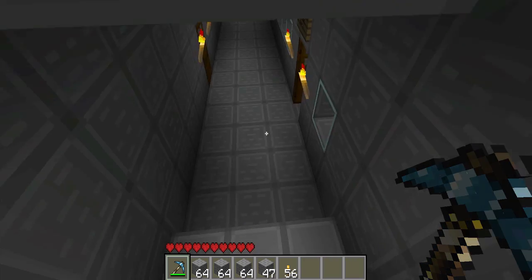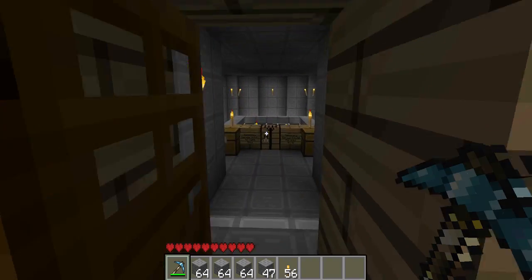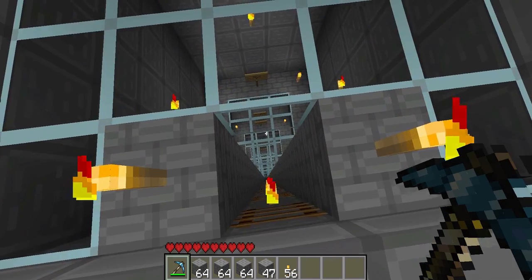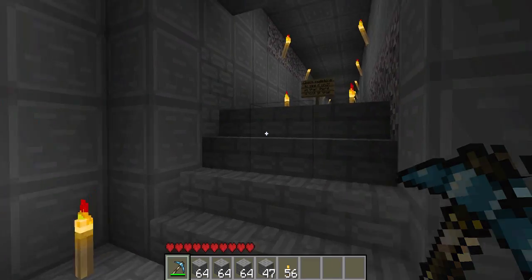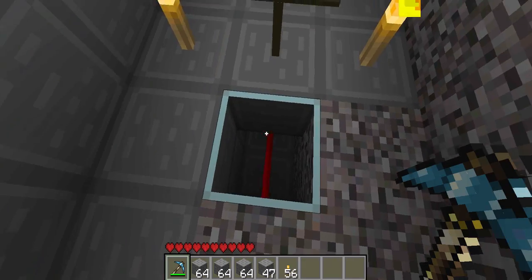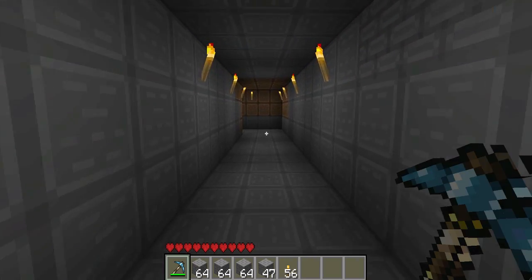We did a lot of work on the server already. You guys can see our little cave system type of thing here. And I showed the monster trap — said it wasn't done — and we finished the monster trap. So I'll go over and show it. It's on the floor too. And right here, if this redstone wire is on, that means there's something at the end of the thing. I don't really know how to explain.